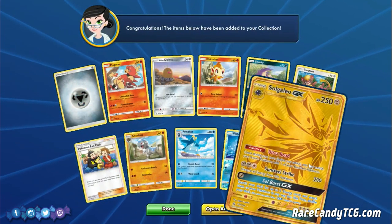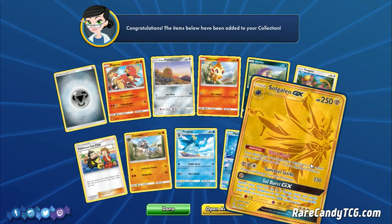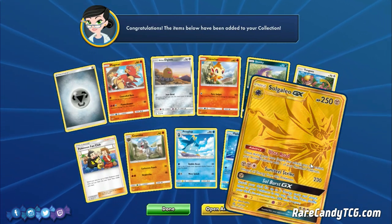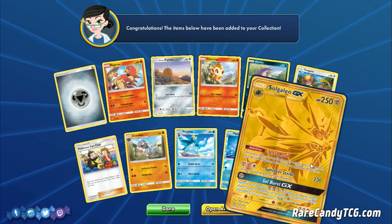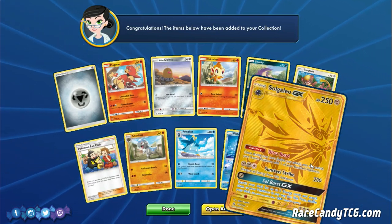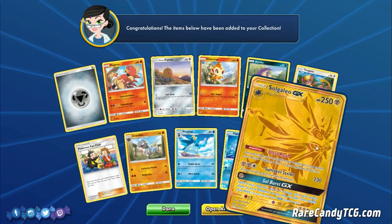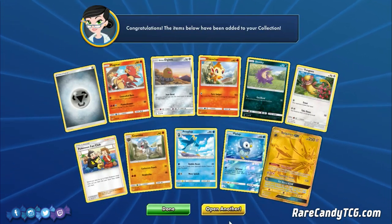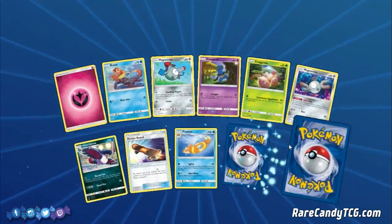We have the Gold Solgaleo GX — that is crazy! I opened a ton of packs of this set in real life and was not able to pull any of these Gold GX Pokemon. There's the Gold Solgaleo and the Gold Lunala. As far as I know, the rarity is the same as normal Secret Rares — about one Secret Rare out of every three boxes, and there are eight Secret Rares, so it's really hard to pull these specific ones. It's been an impossible card to pull in real life, but here we got one on PTCGO. I don't play max rarity but it's definitely good trade bait — a card I did not expect to see.